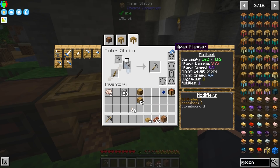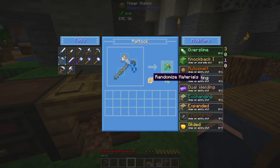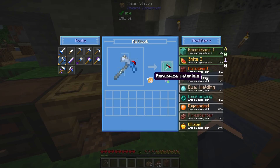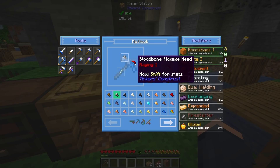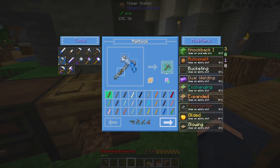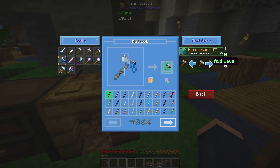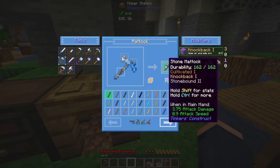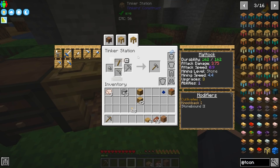There's also a mod I added called the Tinker's Planner. It allows you to go through and randomize tools, showing you all the cool stats you could potentially have. You can individually see all the materials you could put on a tool — for example, if I build it out of stone and wood, it shows me all the possible modifiers I could add. I can bookmark the item to save it for later. It's a pretty cool add-on that sits right there on the anvil.